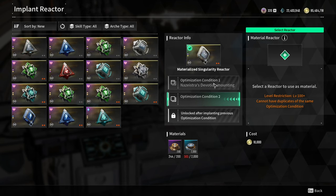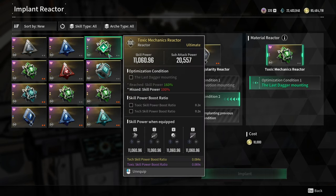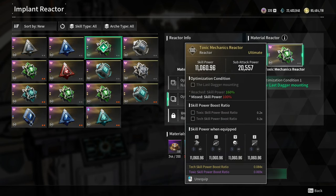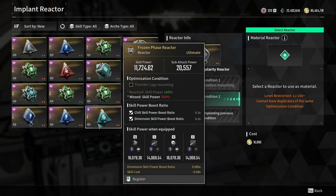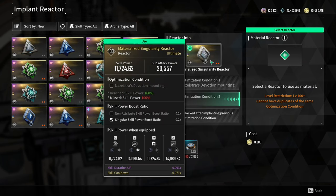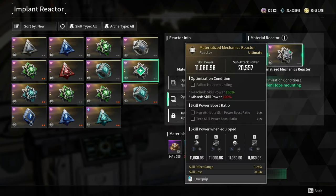You need to farm a lot of reactors and combine them with the reactor that you need. This is going to cost you 2 reactors with the desired weapon optimization condition, combined with the main reactor. You also need to implant 1 reactor before you can unlock the 3rd implant. This will cost 200 precise ion accelerators and 2000 ion accelerators, and you can obtain all of this by dismantling reactors.